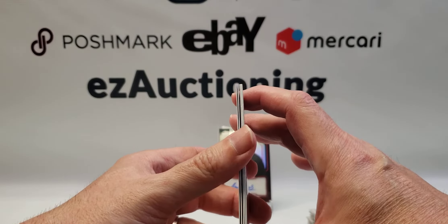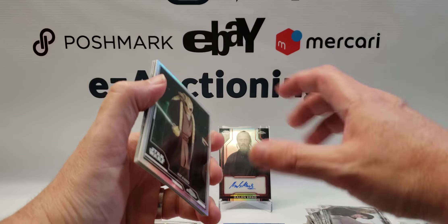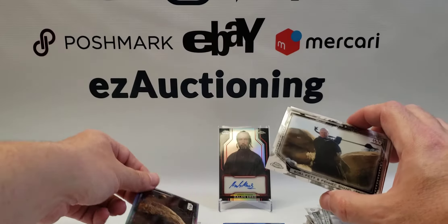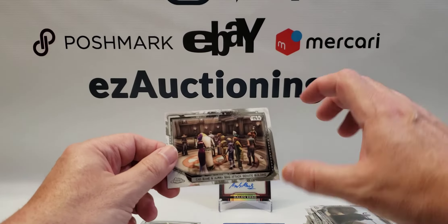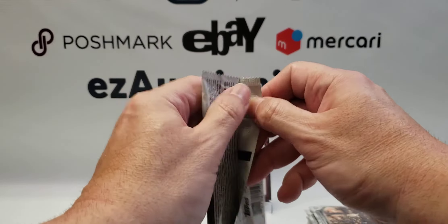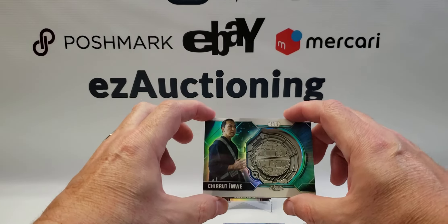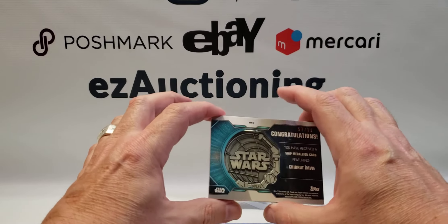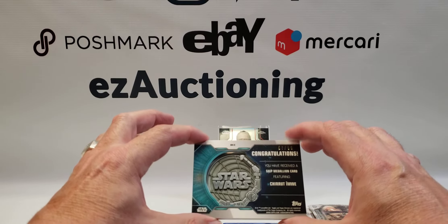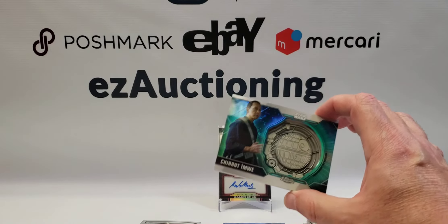Han and Chewy vow to help Beckett. Kit Fisto insert, concept art insert. Boba Fett and Fennec Shand arrive. Cad Bane and Aurra Sing attack the Senate building. And our medallion card — let's hope it's a cool one. We have Chirrut Îmwe, and this is the base one numbered to 99 — 99 being the highest version, so this is just the basic medallion.